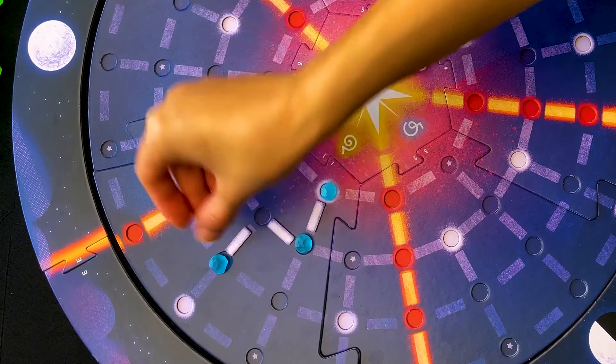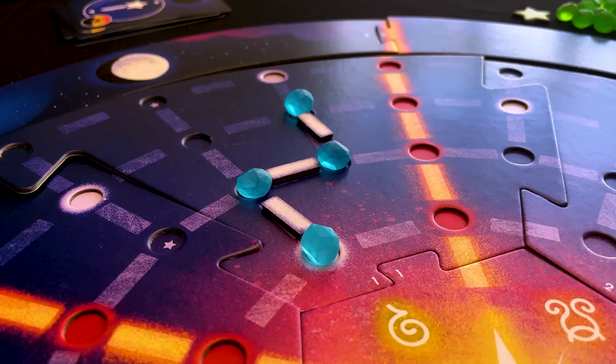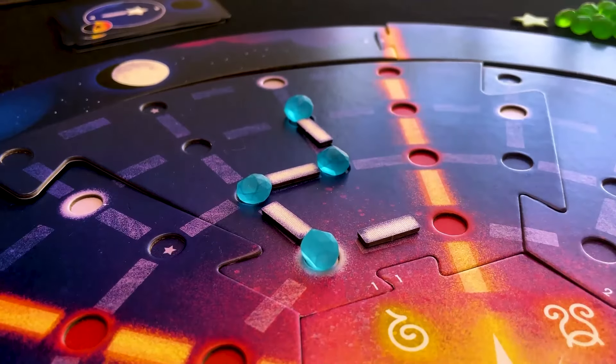Each time two or more of your stars are connected through stellar links, you form a constellation, which will give you victory points.